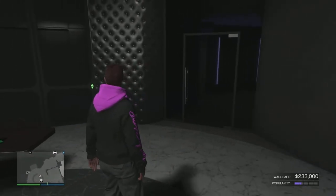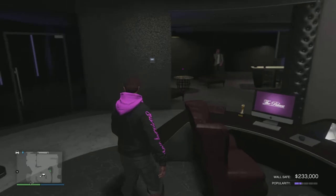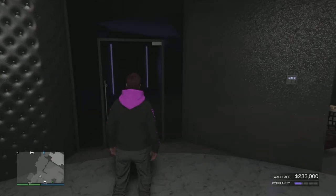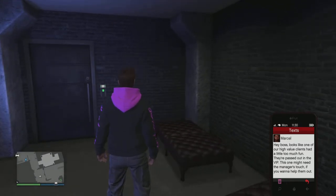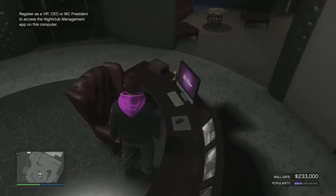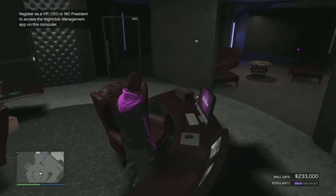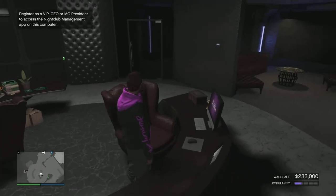They also increased the speed and the rate that the safe fills up, so that's a benefit. The way to fill it up is by keeping the popularity bar — that purple bar in the bottom right corner — topped off. The best way to do it, and what I highly recommend, is to start up as a CEO or MC, go to your nightclub management on the computer, and do a promote nightclub mission. Each one fills up about a bar and a half, so you only need about three or four to fill it all the way up.